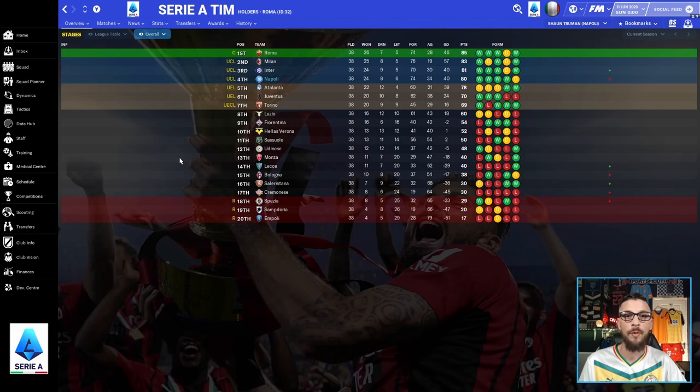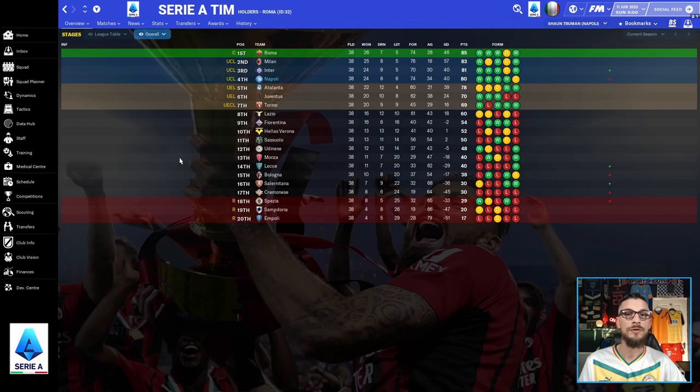Looking at the Serie A table, Napoli won 24 out of their 38 games, drawing eight and losing six. Despite finishing fourth they were the second top goal scorers in Italy, joint with Roma, scoring 74 goals and conceding 34 — a goal difference of 40 — finishing on 80 points. A big part of that great goal-scoring season was Victor Osimhen, who finished as the Serie A top scorer with 33 goals in 32 appearances.